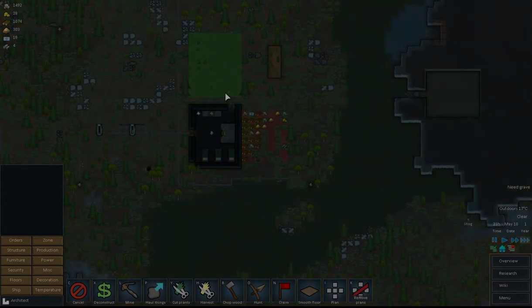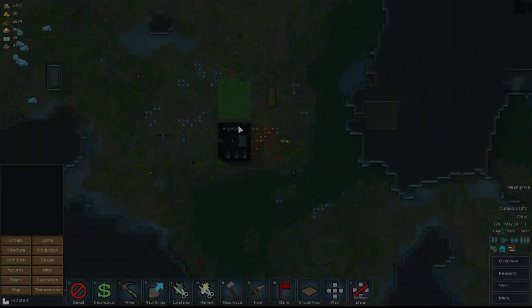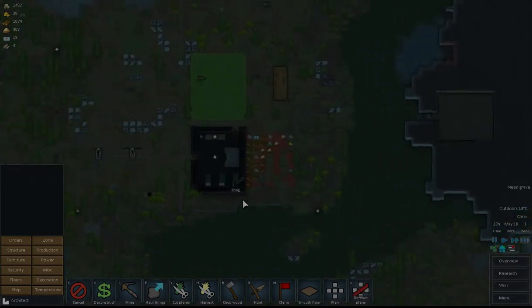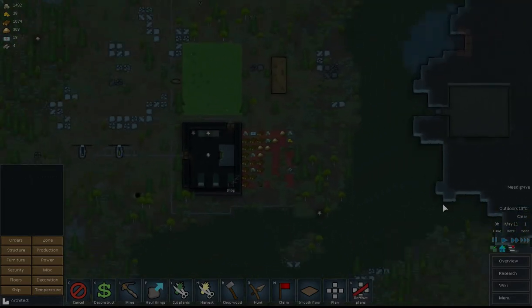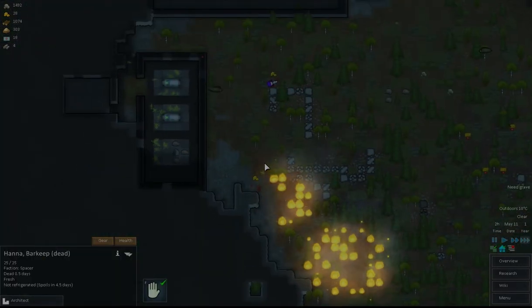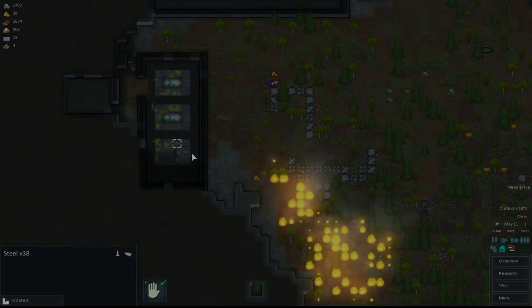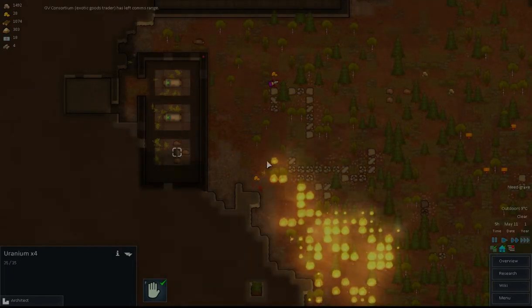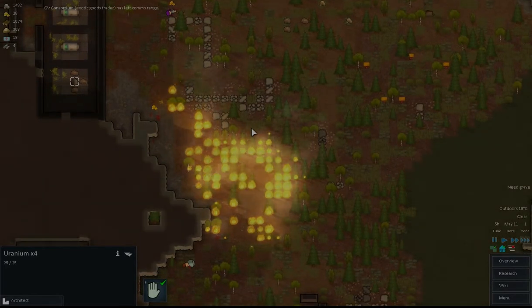A blight has destroyed our crops — this is not going to be good. We probably need to go into hunt mode and hunt some of those, and we do need a grave. We've got a bit of fire that's completely out of control. What's interesting is there's a lot of steel and some uranium, which is always good.